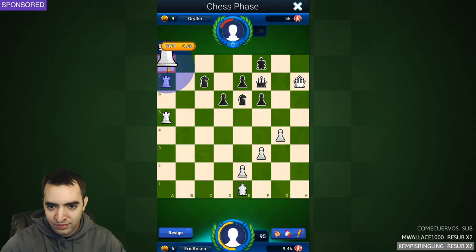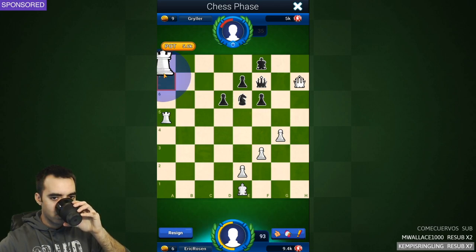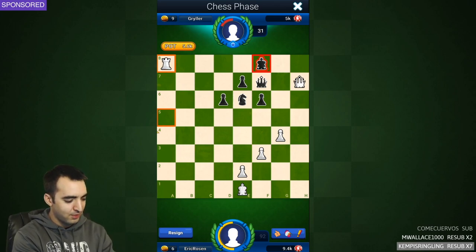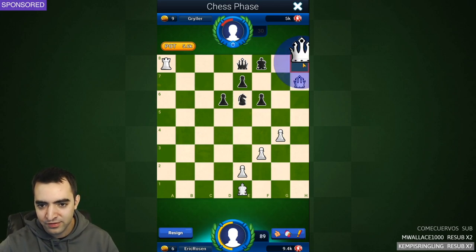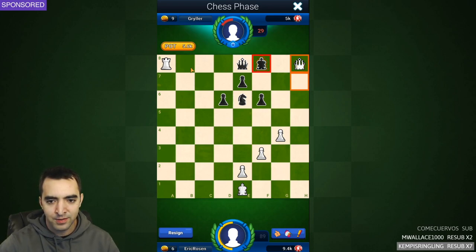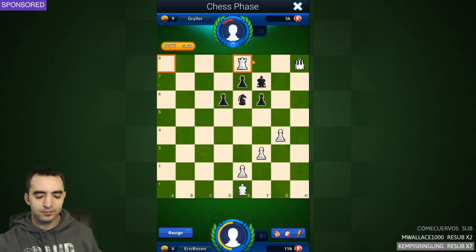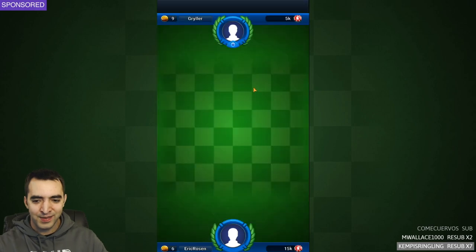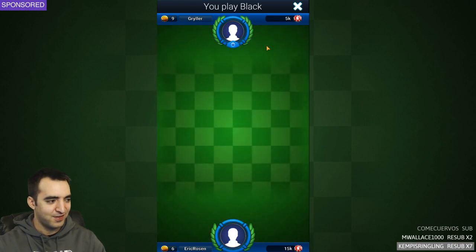Let's play queen h7, just trying to strangle the king. A lot of people to thank - Come Cuervos, Wallace, Kempis Ringling. This is just crushing. I'm not going to take the queen - I'm going to first throw in the check and then probably take with the rook. Queen g8 coming. Opponent resigns, or folds I guess. I won a pretty big pot there - now it's 15,000 to 5,000 chips and the games continue.